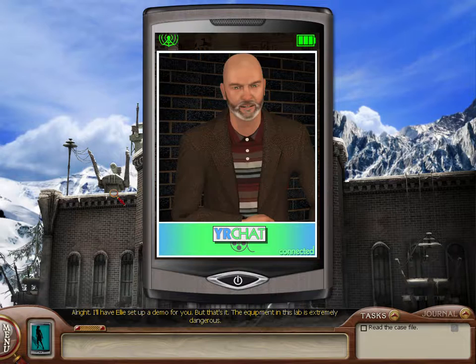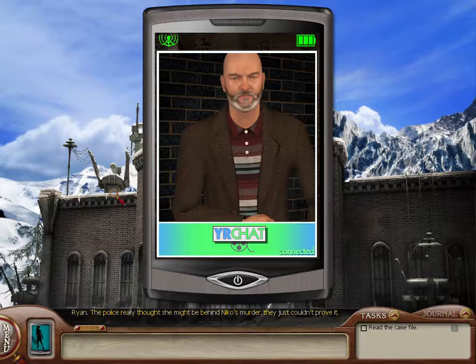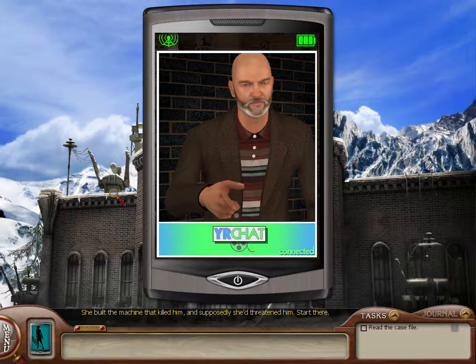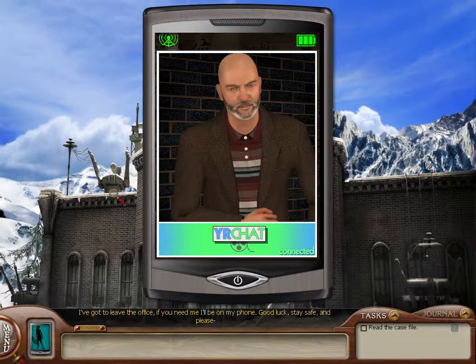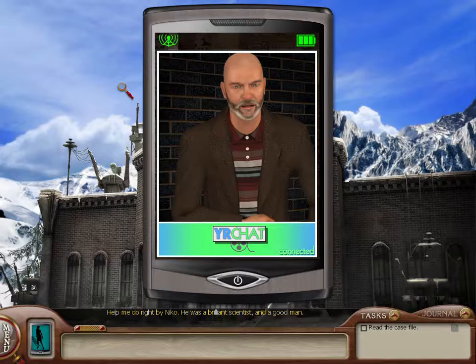Got it. Approach the case how you want, but I think I know where you should start — Ryan. The police really thought she might be behind Nico's murder, they just couldn't prove it. She built the machine that killed him and supposedly she'd threatened him. Start there. I've got to leave the office — if you need me, I'll be on my phone. Good luck, stay safe, and please help me do right by Nico. He was a brilliant scientist and a good man.